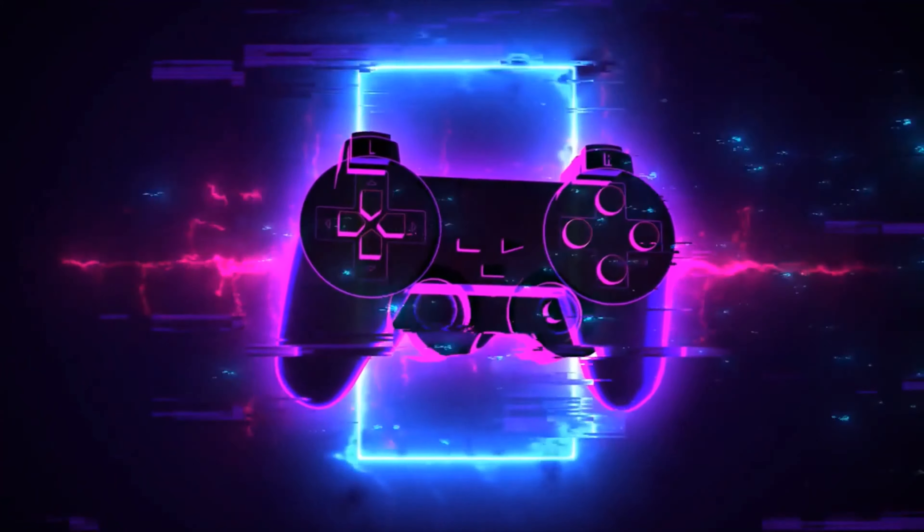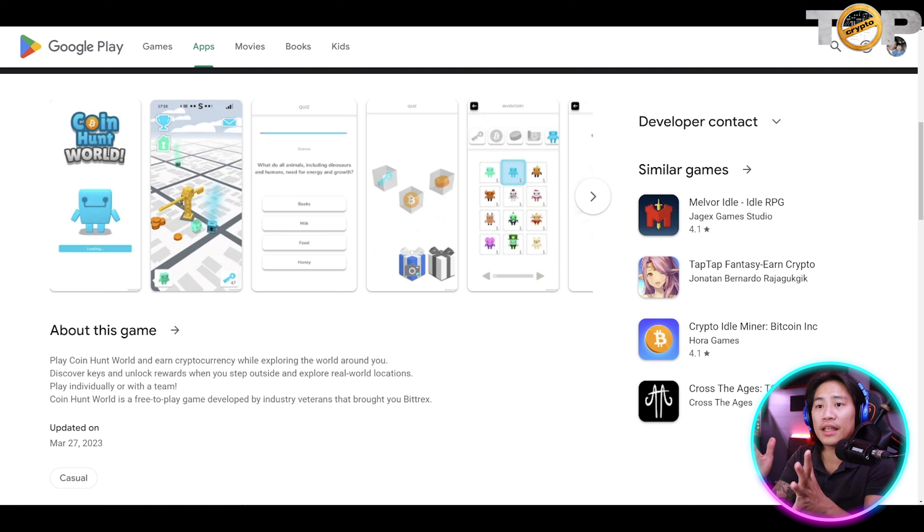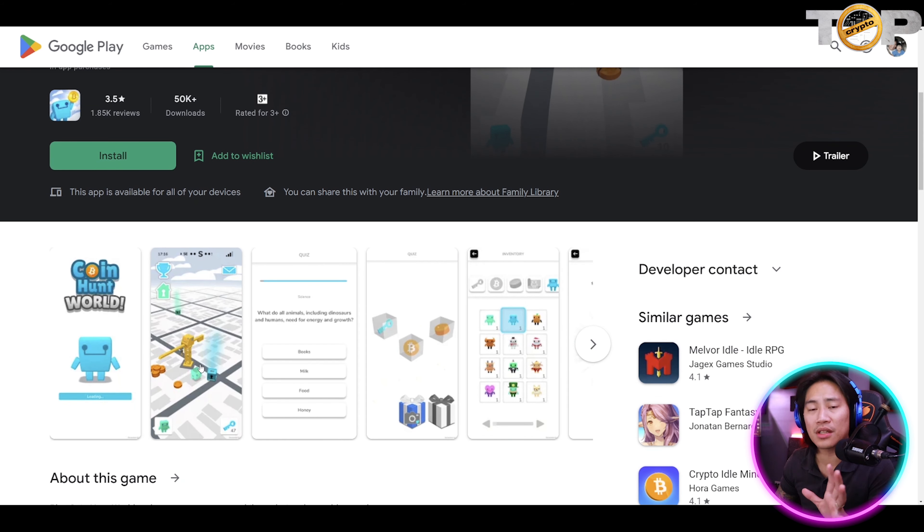Now moving on to the next, guys. This is Coin Hunt — Coin Hunt World. It is also available on mobile. These are games that you could play with your mobile phone as well. This is how the game is played, and I will show you the trailer in a short while.